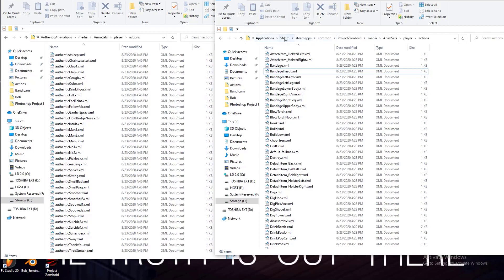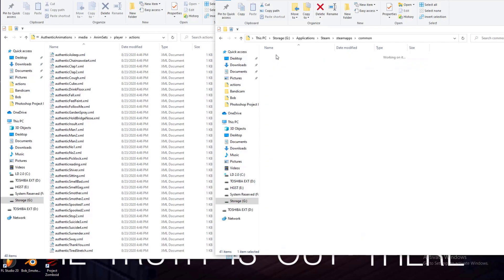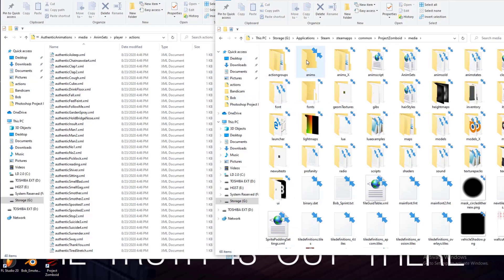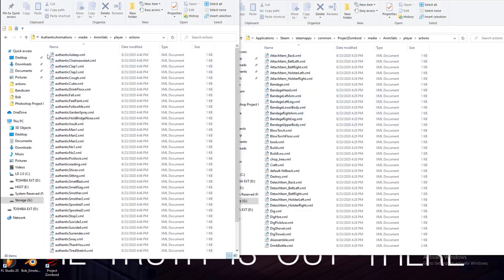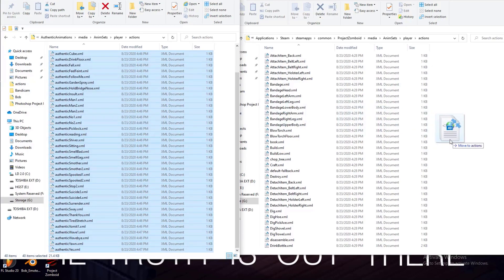And so now on the right hand side, you go to Steam, go to Steam apps, common, Project Zomboid. And we go to media, and we go to anime sets and we go to player. And then these are all the actions. We are adding all these XMLs to the rest of the XMLs in the Project Zomboid directory.